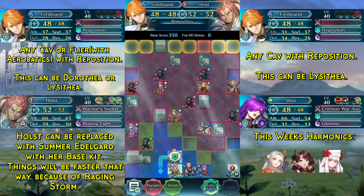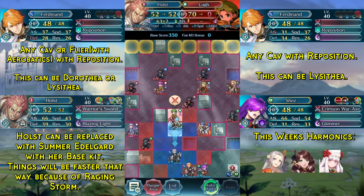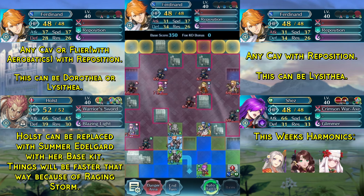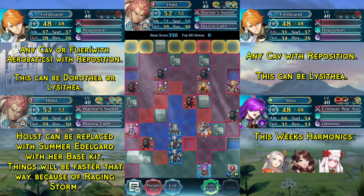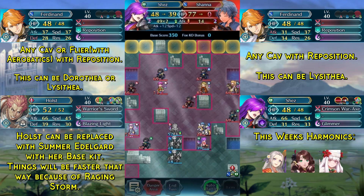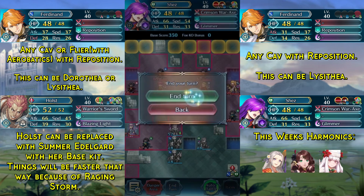We will begin by repositioning our Holst upwards, killing Lugh, and then moving our Cavalry unit right behind Holst so that his Attack/Speed buff will trigger at the beginning of the next turn. Meanwhile we kill Shanna with Shez, then end turn.